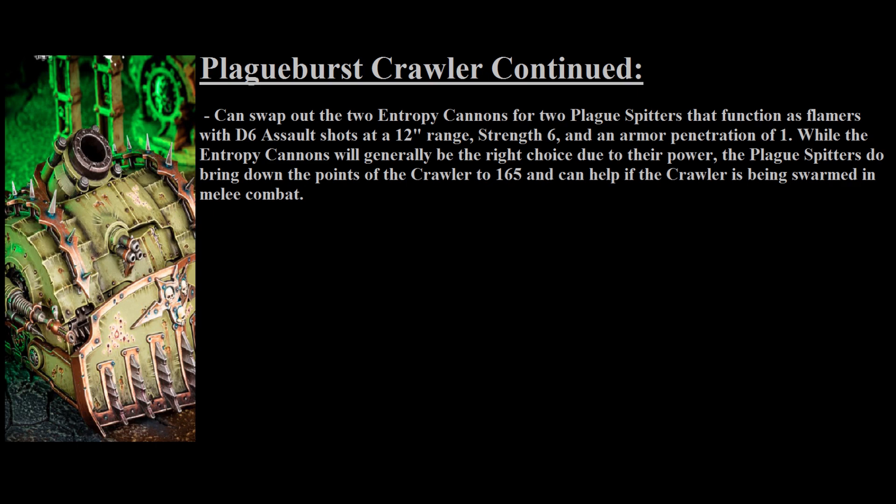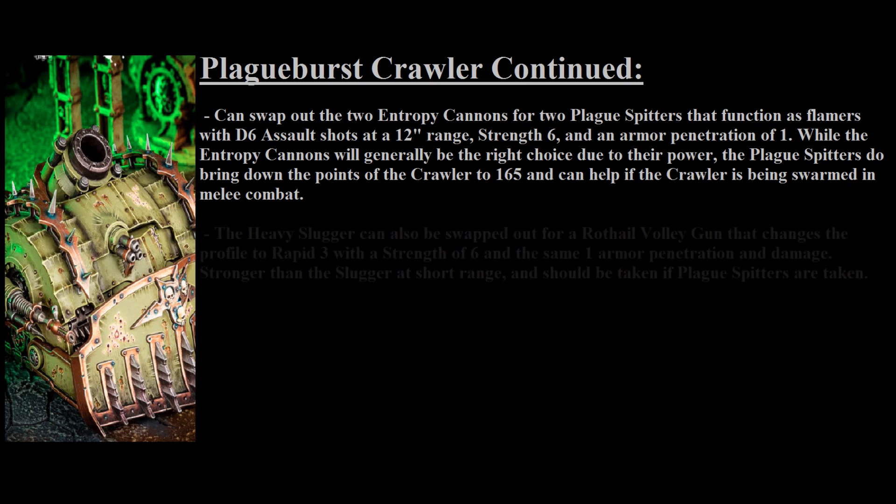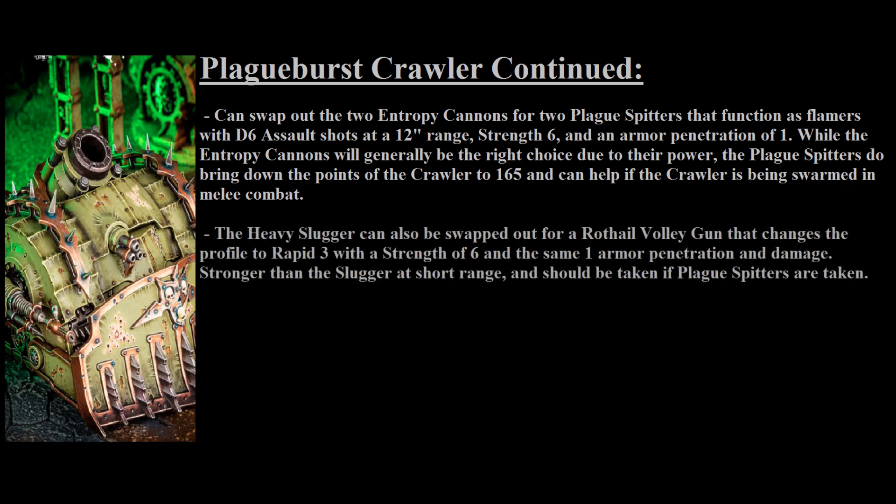The Plague Spitters benefit from Contagions at close range, which is at least something going in their favor, and may be a choice if you expect the Crawler to be trapped in combat often. Otherwise, it's best to go with the Entropy Cannons, which have more synergy with the Mortar. You can also swap the Heavy Slugger for a Rod Hail Volley Gun, which has a 24-inch range, 3 rapid shots, strength 6, 1 AP, and 1 damage. It's better at close range than the Heavy Slugger and should be taken if you're using Plague Spitters.